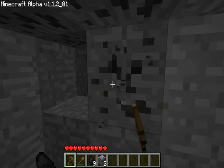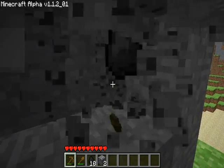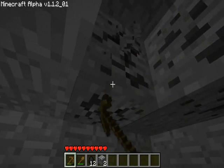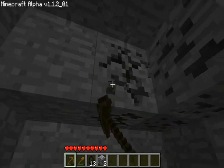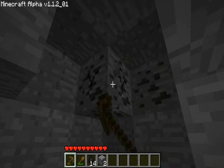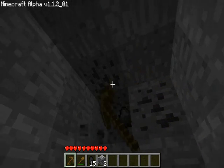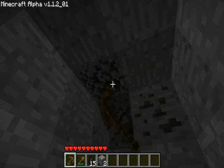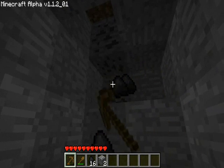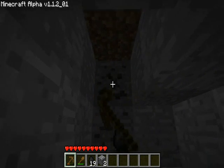The reason I'm getting coal is because at nighttime the mobs will start to spawn — monsters will spawn out on the ground. So I'm creating myself a small little shelter. The monsters will only spawn where there is no light. That doesn't mean they have to stay where there is no light — they just can't spawn where there is no light.